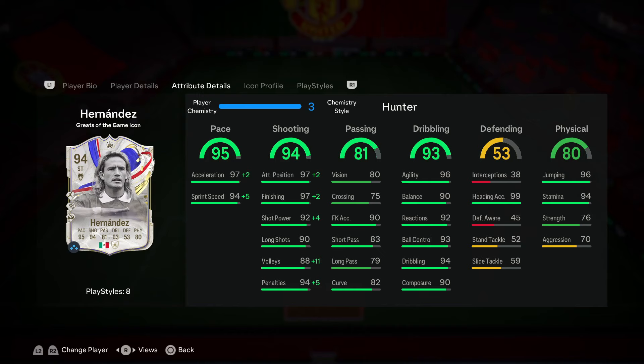The recommended chemistry style for this card is the Hunter, just so you can max out his pace and his shooting. You're going to max out both stats in his pace — his acceleration and his sprint speed — both stats will be at 99. If he feels like that 99 pace after the upgrade, Hernandez can be really effective. With Hunter you also max out his attacking positioning, his finishing, and get a plus four to his shot power.